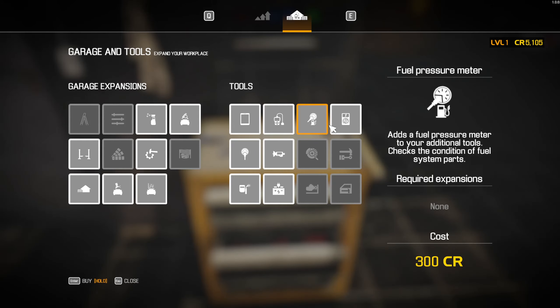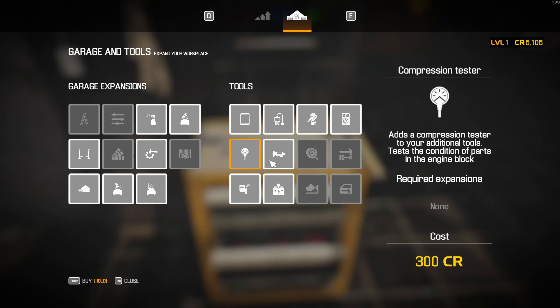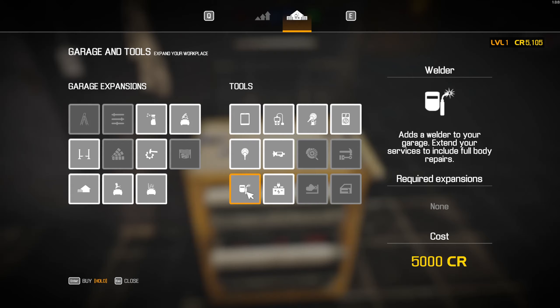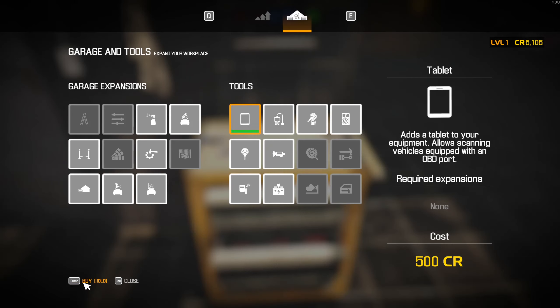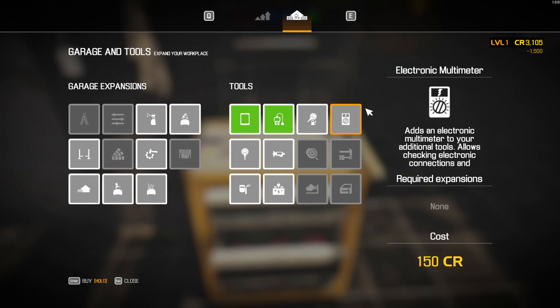You've got the tablet, the OBD scanner, fuel pressure tester, electronic multimeter, pressure tester, and tread depth gauge. You can also get a welder and a battery charger, but the welder is a bit expensive. Right now I'm just going to buy the tablet, the OBD scanner, and the electronics multimeter for now.